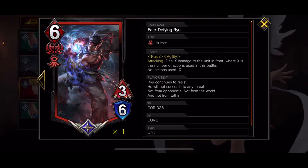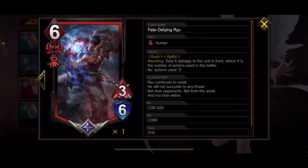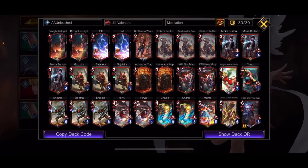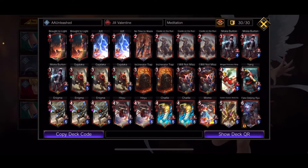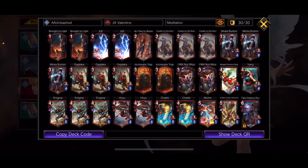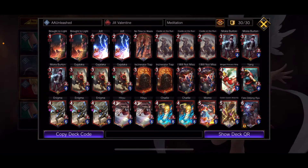And of course you run FDR. For those new to the game, FDR has rush and agility. On attacking he does damage to the unit in front equal to the number of actions used — so he can be hitting for 16, 17, 18 in front, and then doing his three damage on the field. Very nice. As you can see, it's more budgetary than most Jill decks you're going to find, since most red decks run a lot of legendary units.